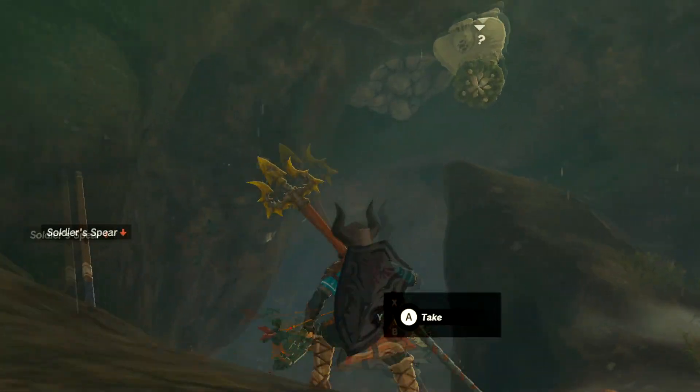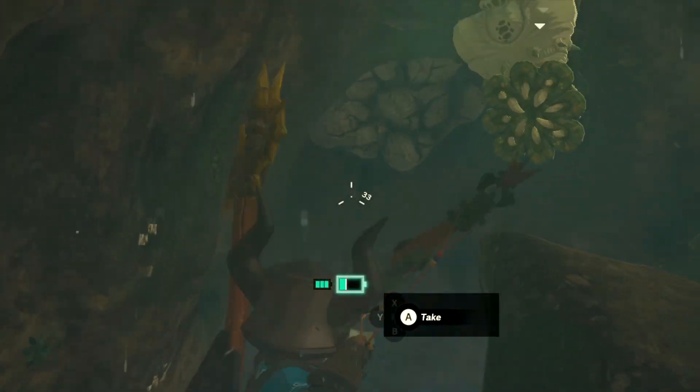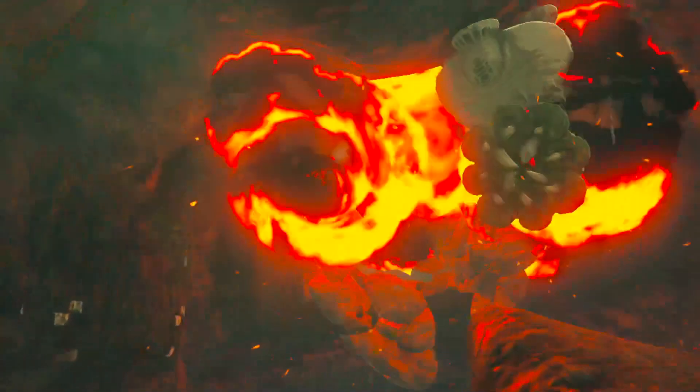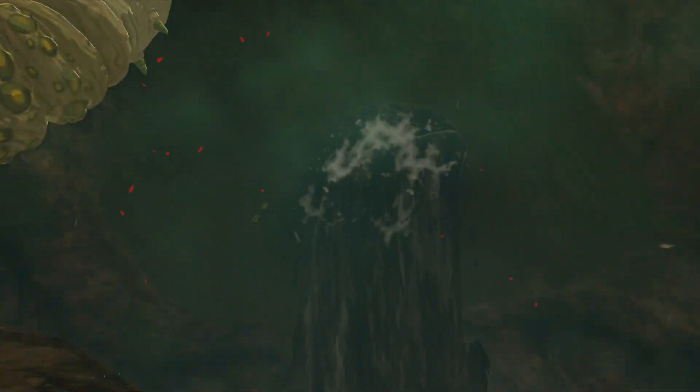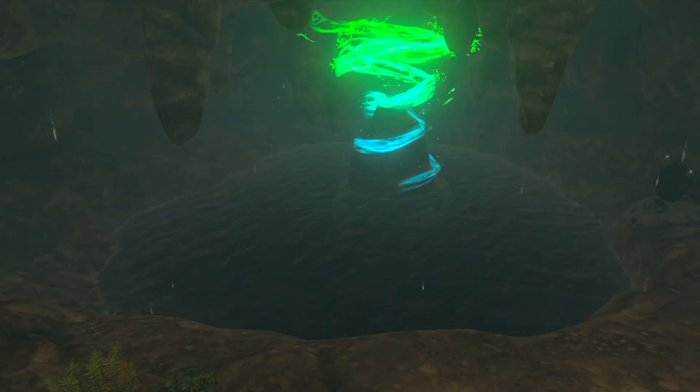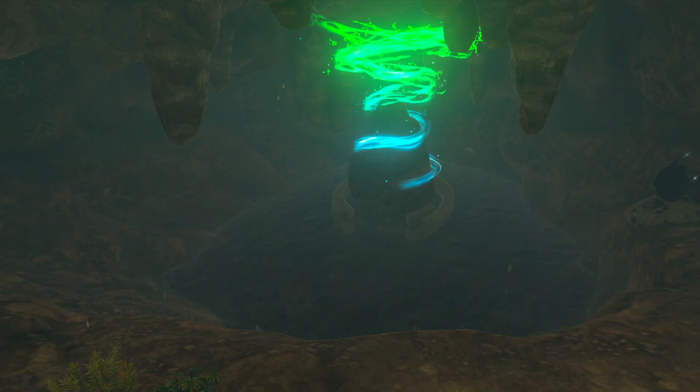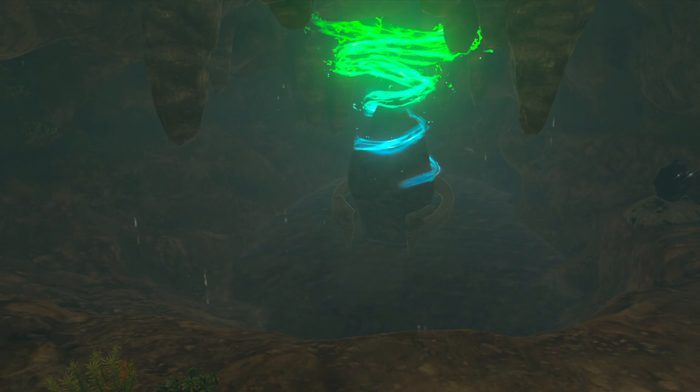There's going to be a guy there. You can ignore him if you feel like it. But go ahead and pull out some bombs and blow that up. And that drains it. Now you can go inside and get whatever's in there — either it's a puzzle, or they're just going to give it to you right away.